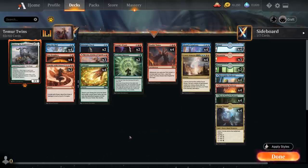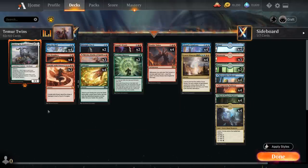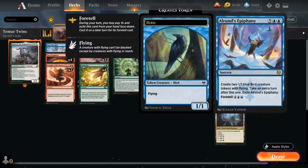How do we plan to close out the game? Our main finisher is Crackle with Power, the powerful burn spell that can potentially deal 10 damage straight to the opponent's face as well as to one of their creatures. If we can double that with Double Vision we can just kill the opponent on the spot. Another powerful way of ending the game is by taking a bunch of extra turns with Elrond's Epiphany, which also generates some bird tokens to help close out the game.